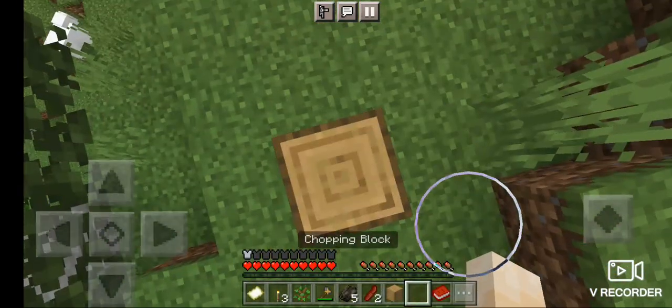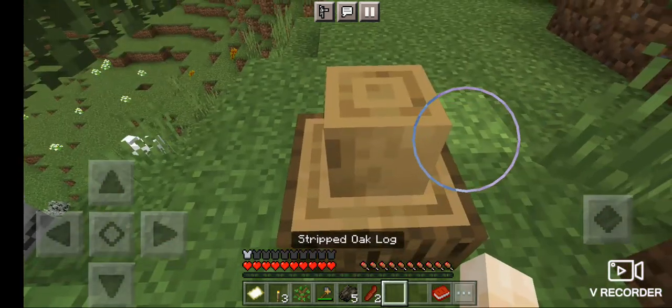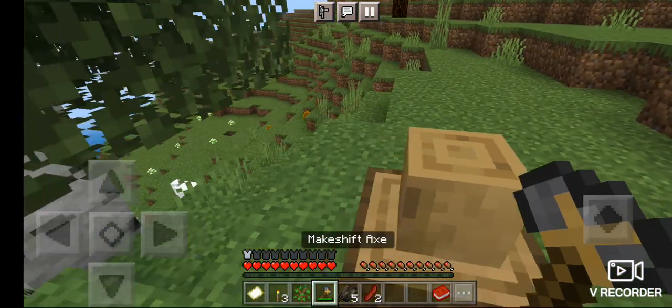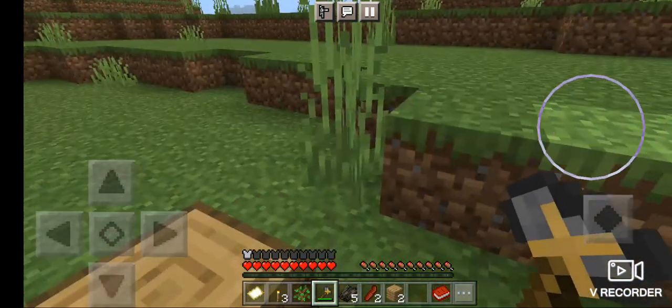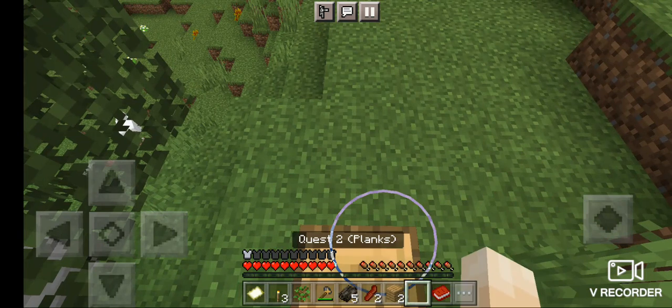Place the chopping block down, place the stripped block there, and tap it five times. If you guys hear that sound, that means it worked.